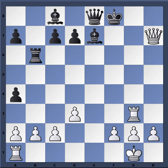Zeitlin resigned here — there's no way to stop the massive loss of material. He would have to start inserting pieces on the g-file, whether it's bishop g5, queen g6, or rook g6 — engine moves when the engine goes crazy.